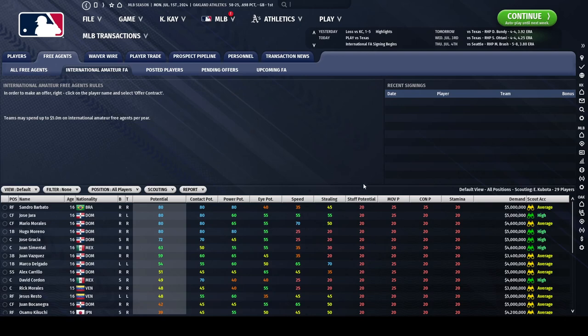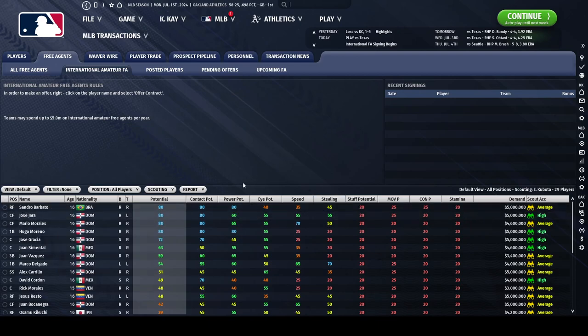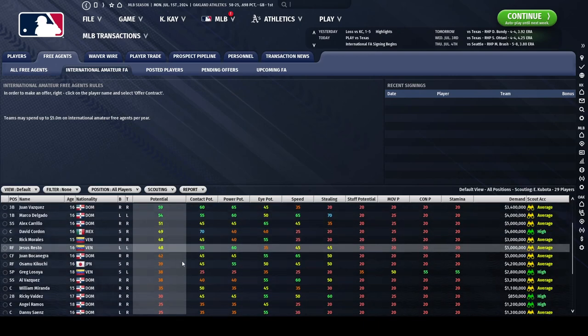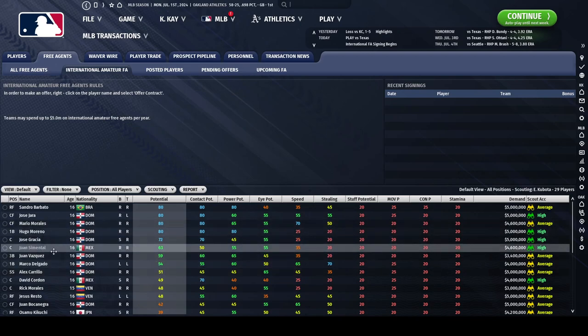First of all, you need to understand that for the International Amateur Free Agency, you have a total of $5 million that you can spend overall in terms of signing a player to a signing bonus. So if you go after one player and spend $5 million to sign that player, then you won't be able to sign anyone else. If you try to split your money and sign two players, keep in mind the other teams are also interested in these players, and if they get offered something better, you risk losing both of those players.